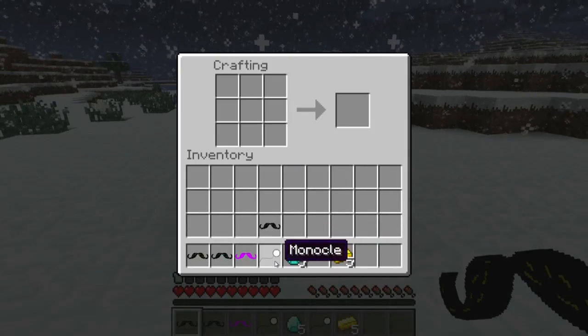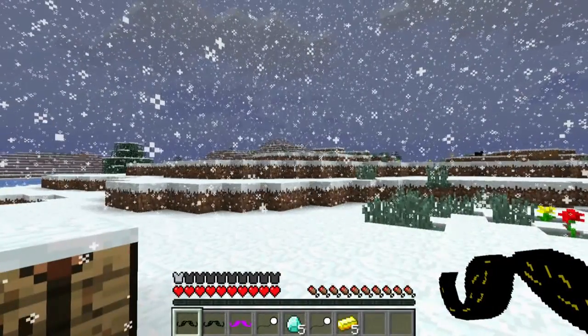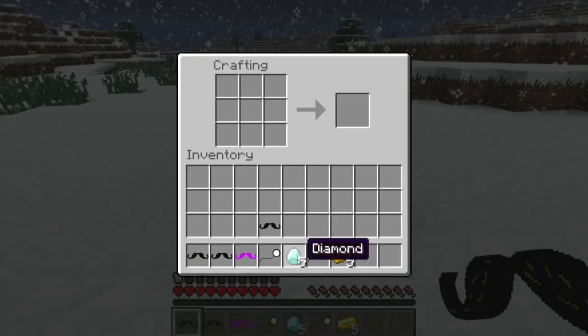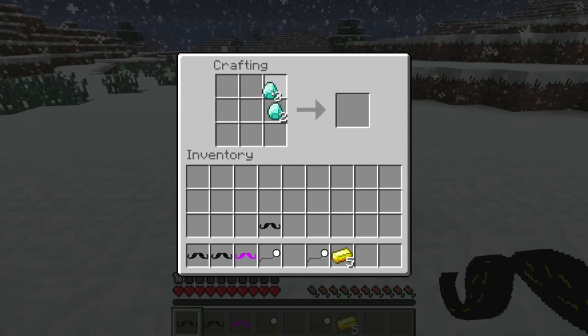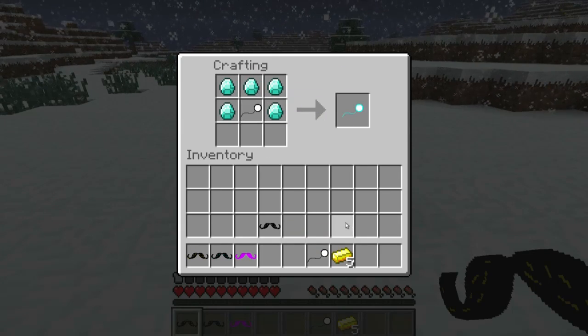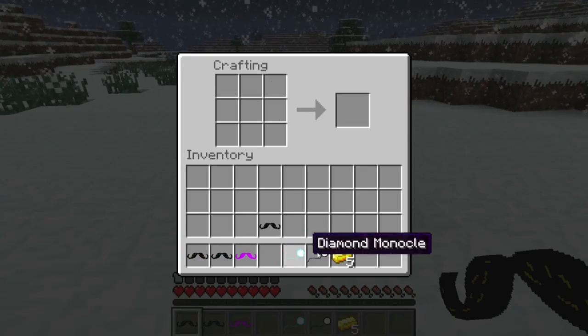The monocle — since it's iron — gives us one full chest plate on the bottom left. We can also make a diamond one. It's going to be the same way that we make a diamond helmet, same way we do the mustache. Put the monocle in the center — we now have a diamond monocle. Same thing for the gold as well.